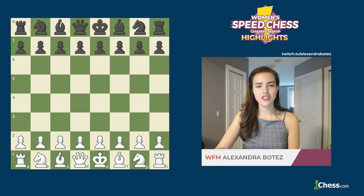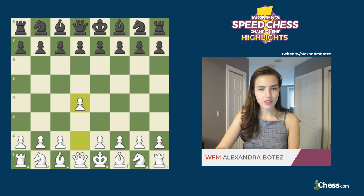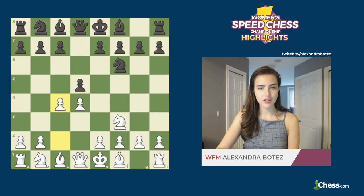In the first game, we have Grandmaster Danielian as white and Grandmaster Gunina as black. The game started with d4, d5, Nf3, Nf6, c4, e6, Nc3, a6 — very typical Queen's Gambit Decline moves here.